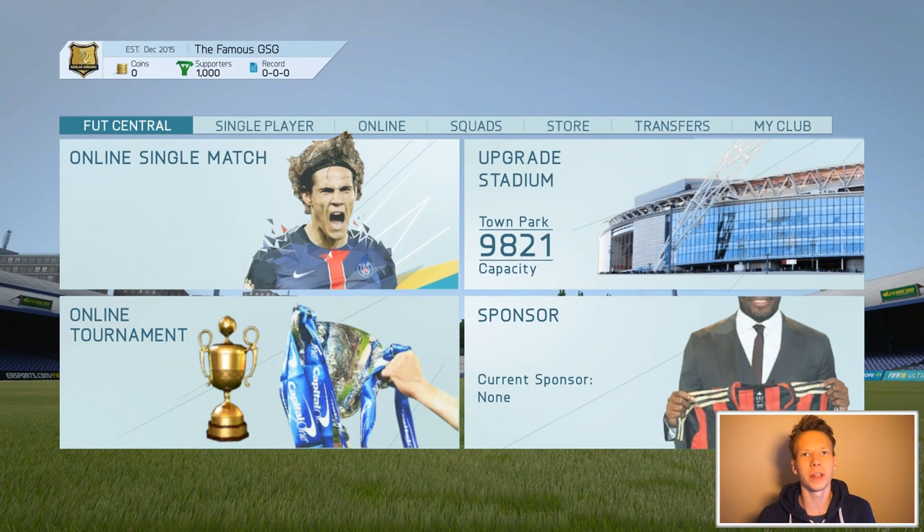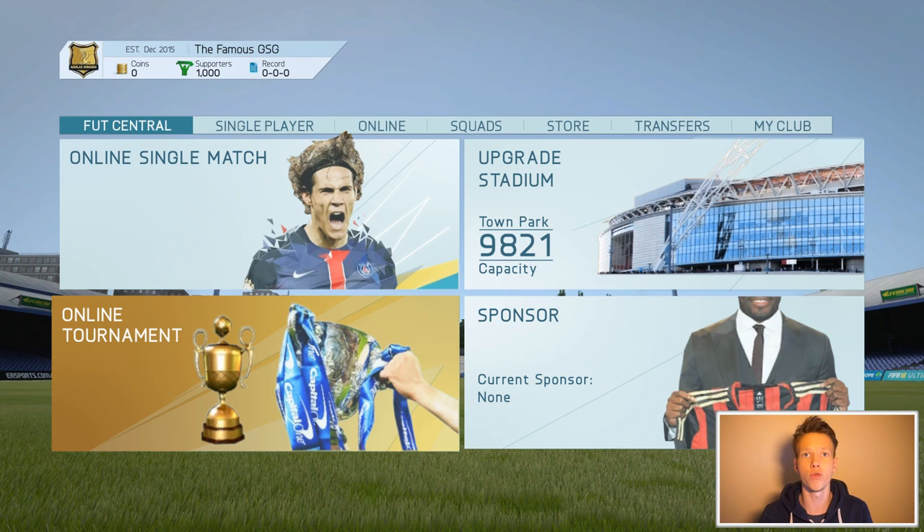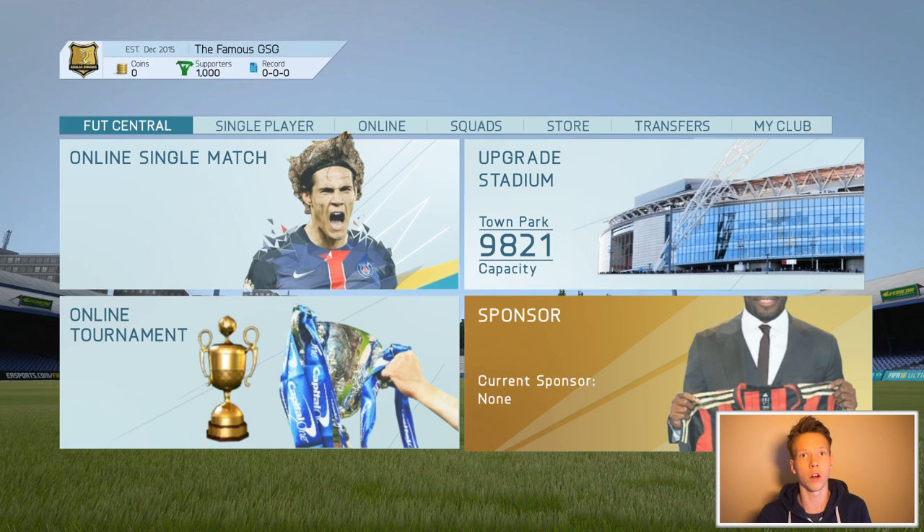Hey guys, it's FIFA Roller here and welcome to a new series on my channel called Foot Manager. It's basically Ultimate Team but with a few adjustments. We're introducing concepts such as supporters, the possibility of upgrading our stadium, and sponsorship deals — but kept very simple. The game modes we're playing are online single matches and online tournaments, and through these we'll be able to get more supporters to our club. These supporters affect how many coins we earn, and we can use those coins to upgrade our club.